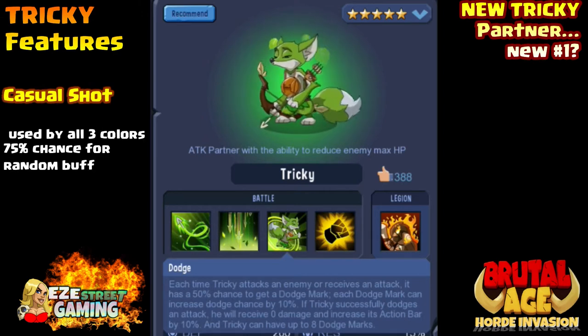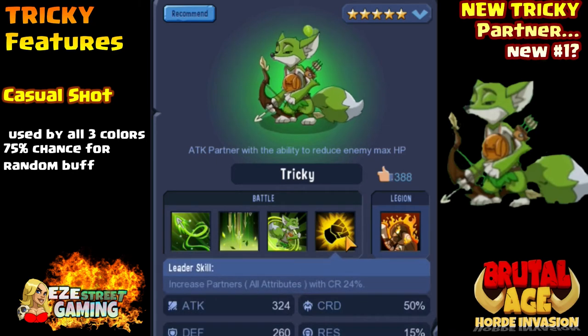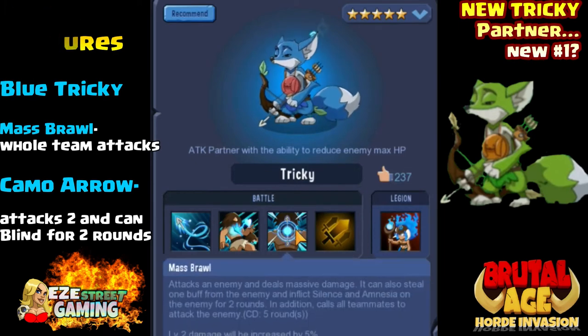In the replay you see he dodges a lot, so he's really hard to take out. Right at the end you think you've got him killed and he dodges everything. The casual shot is used by all three colors - 75% chance of getting a random buff, which could be Thor's curse. Thor's curse ignores defense and does massive damage.